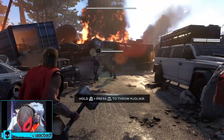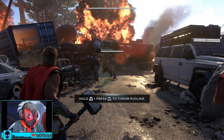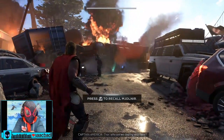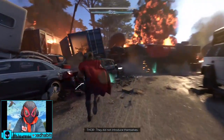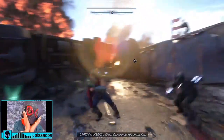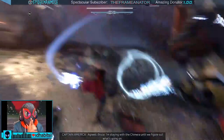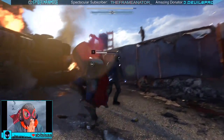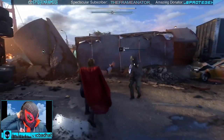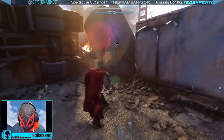Hold L2 to aim and then throw Mjolnir — and recall it. Heavy attack. Get off me, Mjolnir! Give me my sword back — oh he didn't even have to use it, it hit him in the head. Triangle!